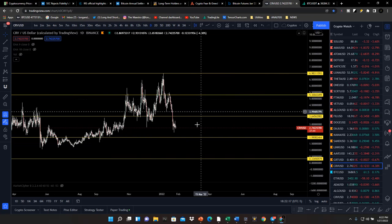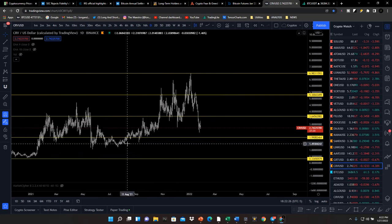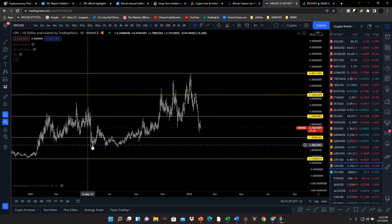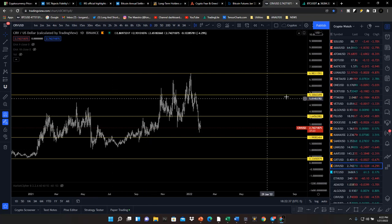Curve DAO looks pretty good trading in a discounted zone. We want to see it drop a little bit lower — anything below $1.99 is a pretty good buy. The last two times it was in this area it bounced off these equal low areas, so you may be finding support somewhere around $1.40 to $1.20 for Curve DAO.